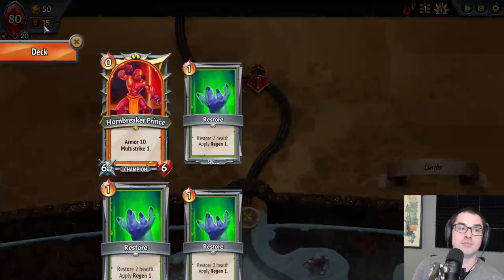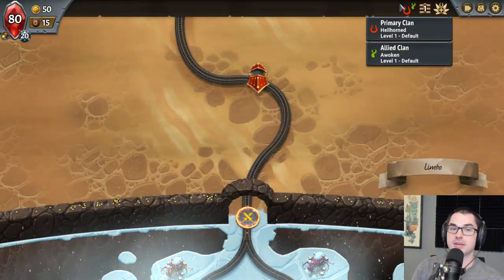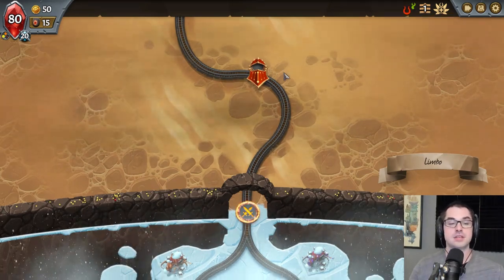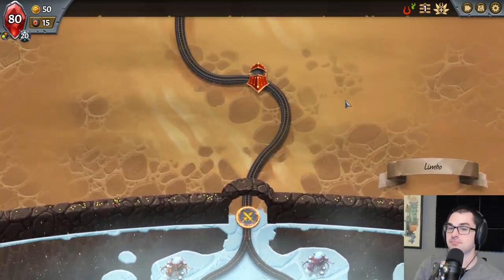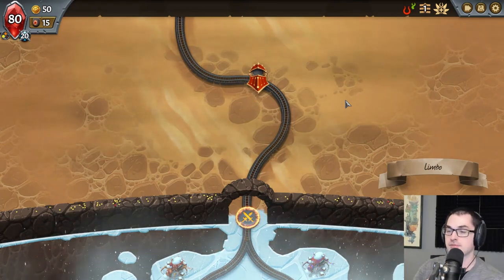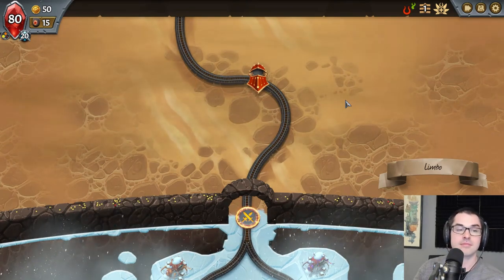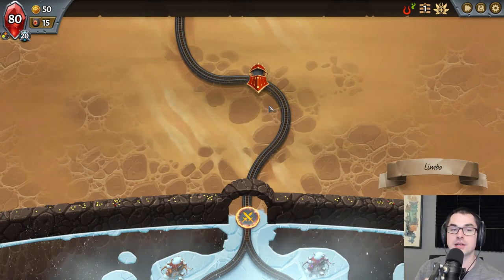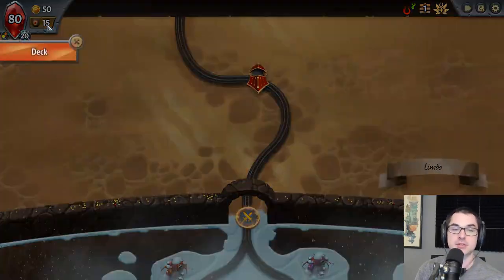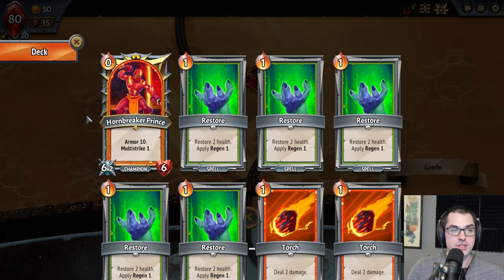In your first run of Monster Train, you don't get to choose your clans — that's only something that becomes available later. There are five, sorry, with the DLC now six total clans in Monster Train. These clans are each like different characters; each adds a different subset of cards and monsters that you get to use for your run.